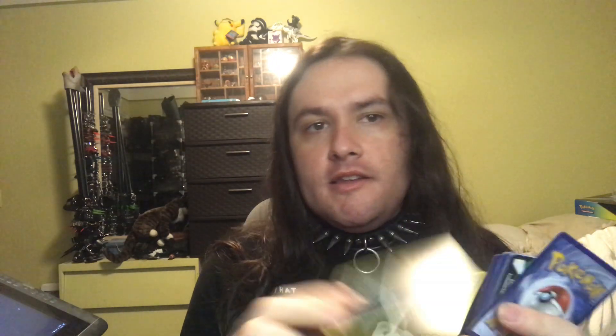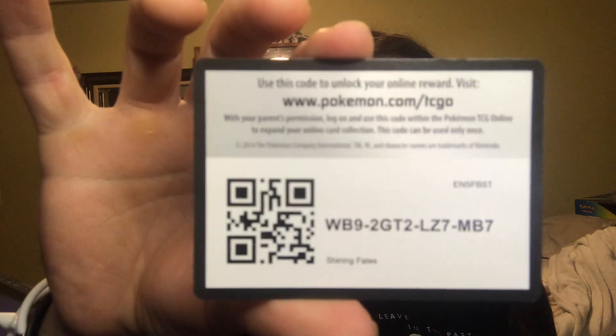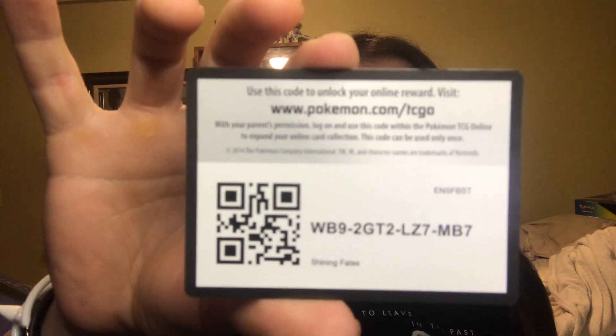Third pack — this and the other four are all Shining Fates at this point. Starting right now we have Shinx, Nickit, Relit, another Trapinch, Buizel, and hello — another shiny rare Kyogre, it's all Kyogre now. Yanmega, Steel Energy, Luxio, Rusted Sword. Another bull guy and his pal Mug Man, and another online reward for those who want it. Five, four, three, two, one — bang.